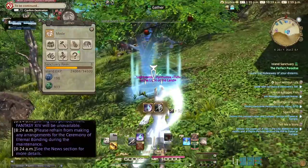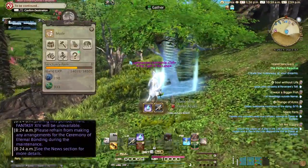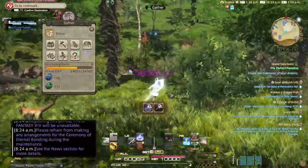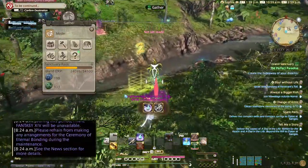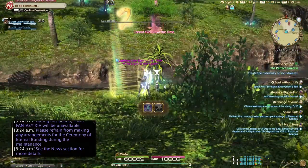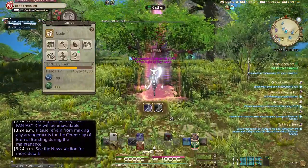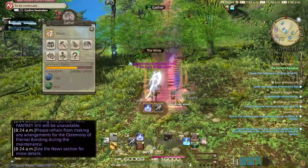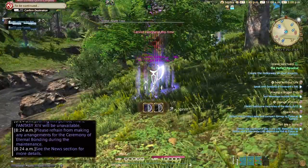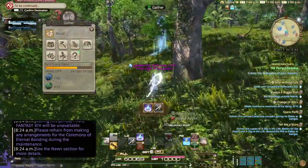I also used a macro that I found on Twitter — somebody posted it. They made a macro on how to move faster, which is really helpful. Unfortunately, it doesn't click on the item or the trees or whatever to confirm the action, so you have to do that manually. But it does help a lot when you're trying to farm.